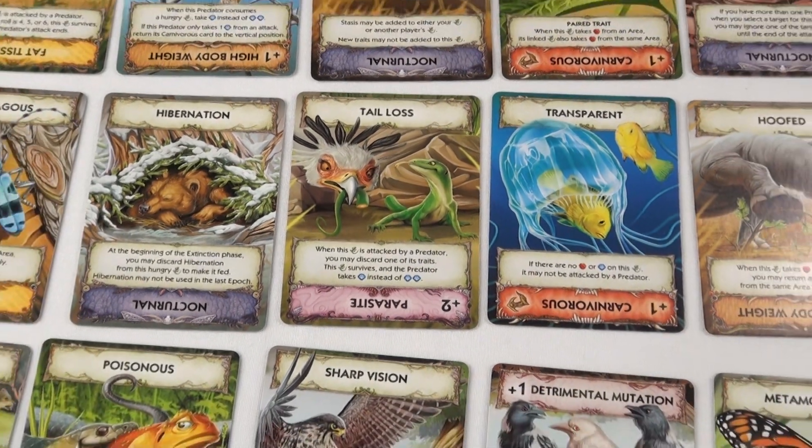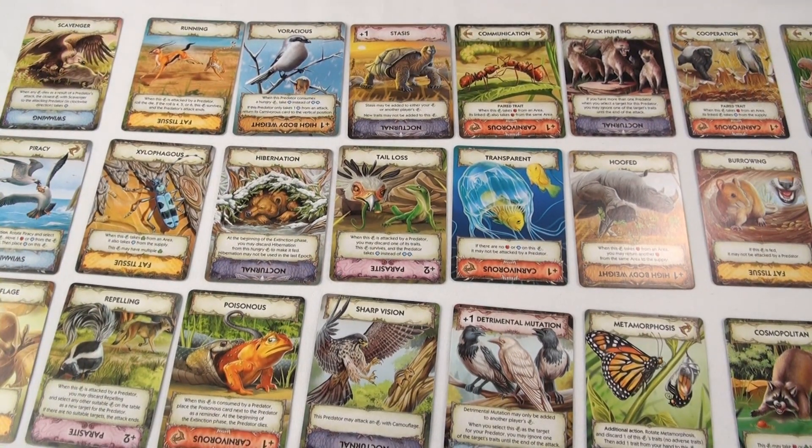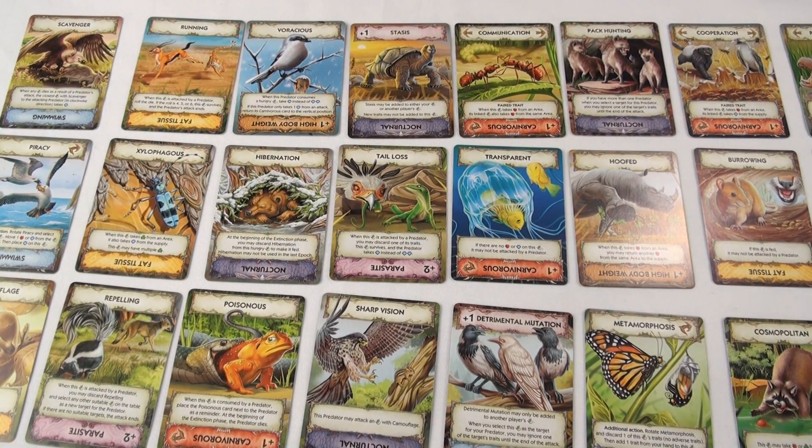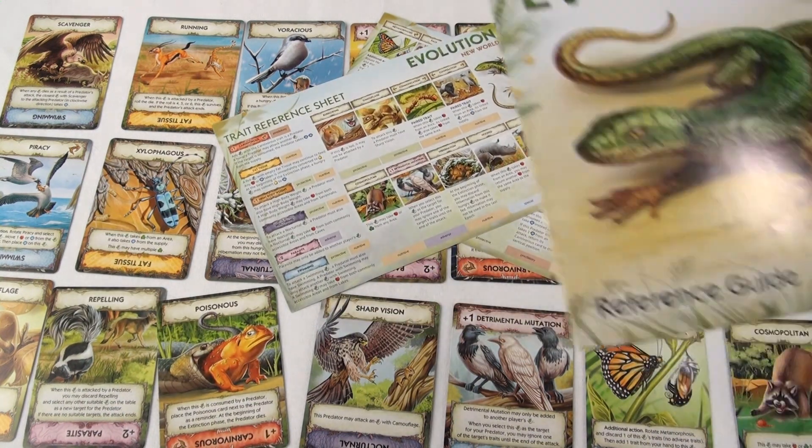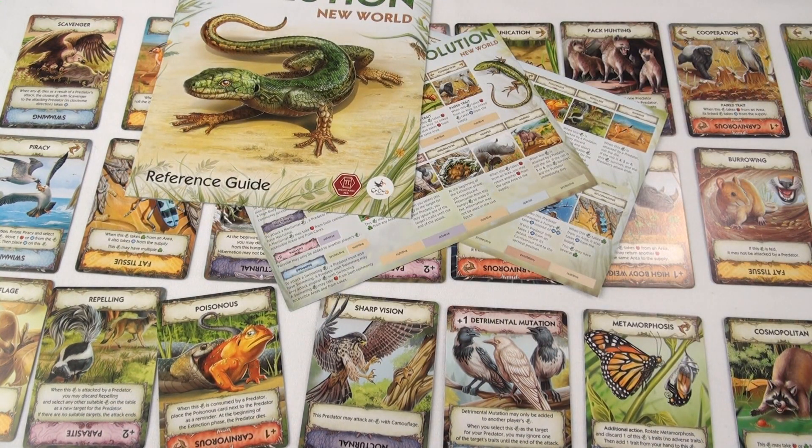Notice that each card has two traits for you to choose from. The trait that you leave revealed is the trait your creature inherits. There are many different traits for creatures in this game, and they may seem overwhelming. That's why the game comes with references to help you understand all the different effects they have. I won't go into all of them here, as this is just an introduction to the game, but if you would like a video that goes over each one individually, let me know in the comments.